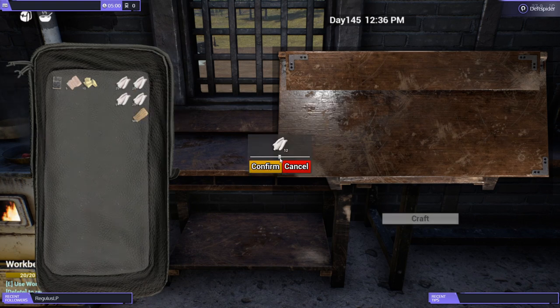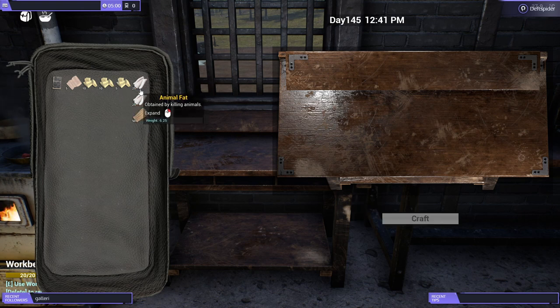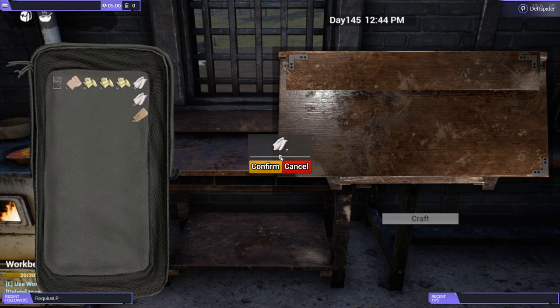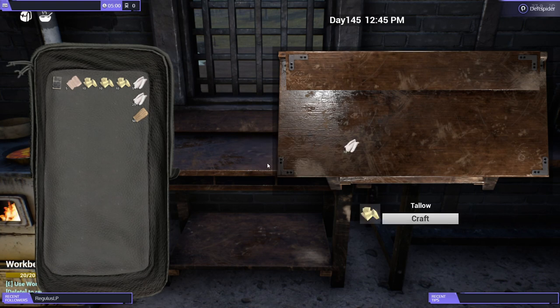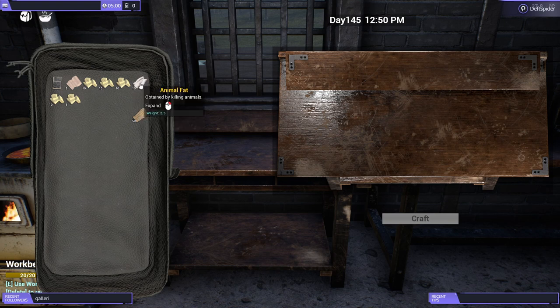I like to keep a healthy supply of everything on me at all times just so I don't have to stop building to go make bandages, or if I'm live streaming I don't have to stop. Maybe just grab a stack out of the chest. Make sure to keep down your food — you want to get it all cooked up before it goes bad and then put it in the refrigerator.